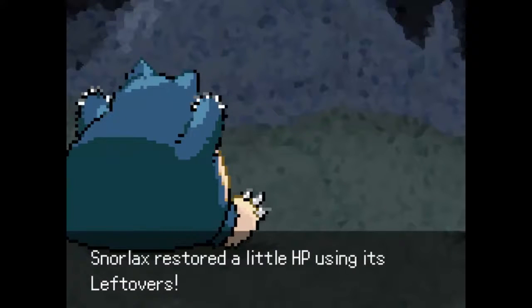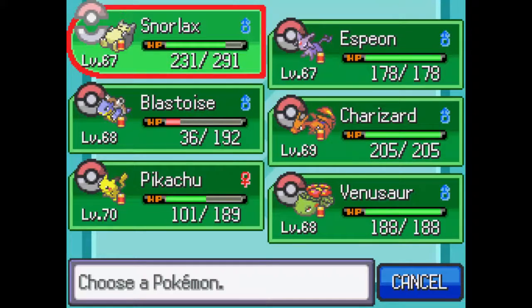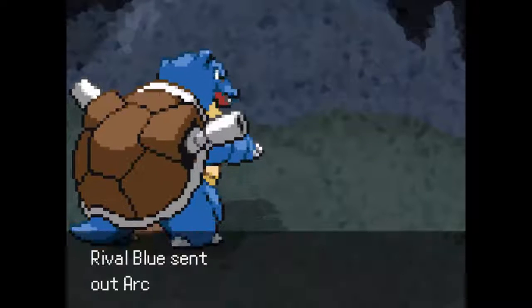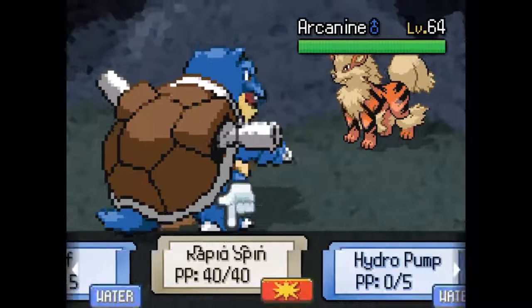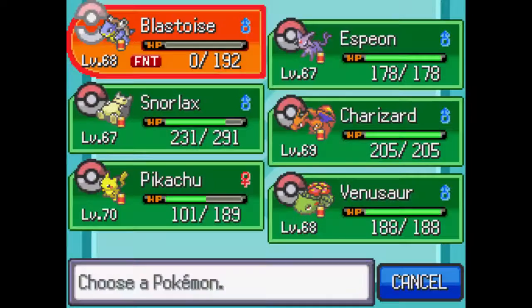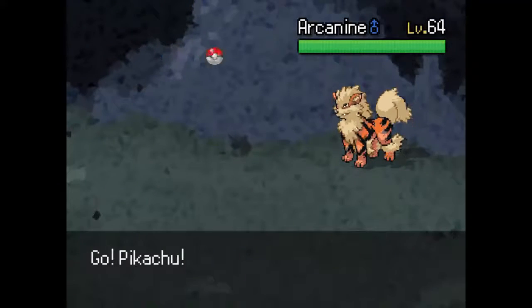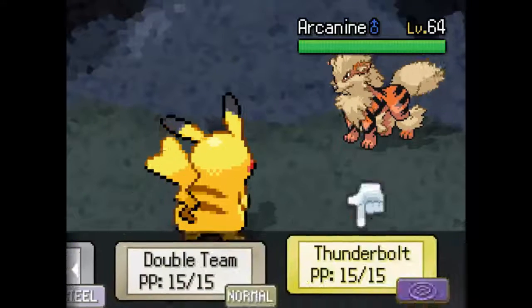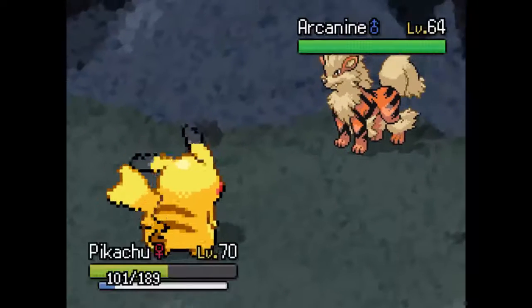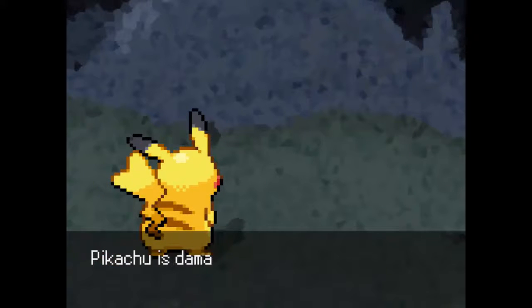I don't think this game is that much about gaining experience since we're already pretty high-leveled. Arcanine is gonna come in and we'll switch in Blastoise. Maybe it'll have Extreme Speed. We might be able to outspeed it — we're a higher level. Arcanine comes in at level 64 — we're four levels higher. We'll see if we outspeed — it's got Extreme Speed and down goes the Blastoise. I'm fine with that.